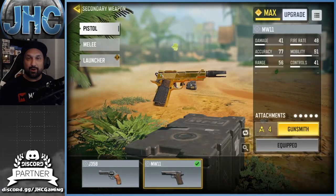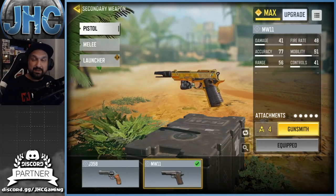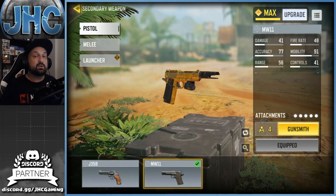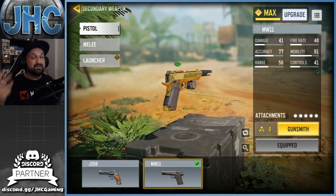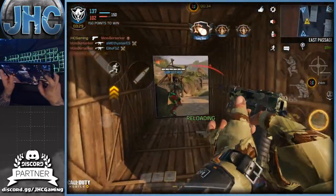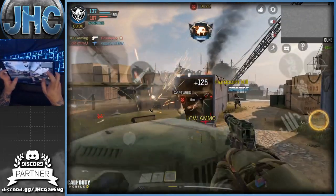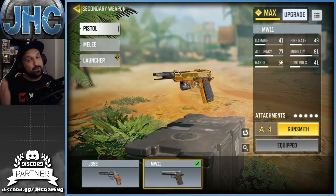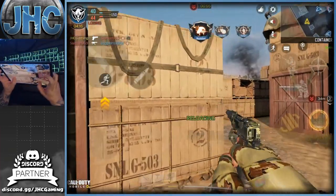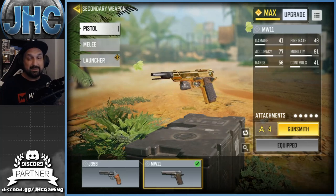What's up guys, Johnny here back with a brand new Call of Duty Mobile video. Today I bring you my gunsmith loadout for the MW11 pistol in COD Mobile. I got the gold camo a couple days ago and I said I was gonna bring you guys a video on the gunsmith loadout. There are two stats I'm looking for when grinding headshots — accuracy and fire rate. Accuracy for obvious reasons, and fire rate helps on moving targets to hit headshots more often.